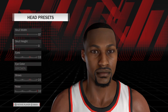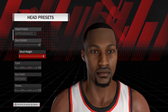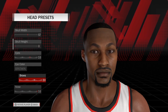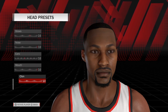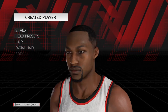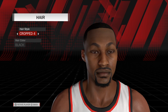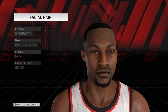His head presets are as follows. Appearance number one, skull with 57. Skull height: zero. Eyes: 20, brown color. Brows are 20. Nose is 30. Ears are 30. Mouth is 30. Chin is 10. Now getting to the hair — he is a cropped four and his hair is black. His facial hair is black with eyebrow of eight, beard style of four.